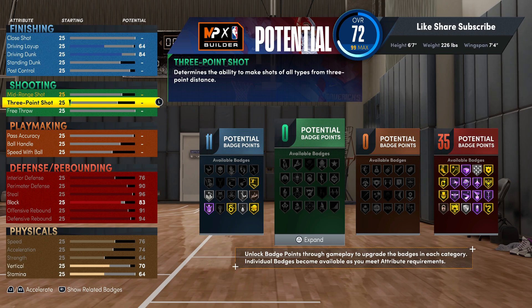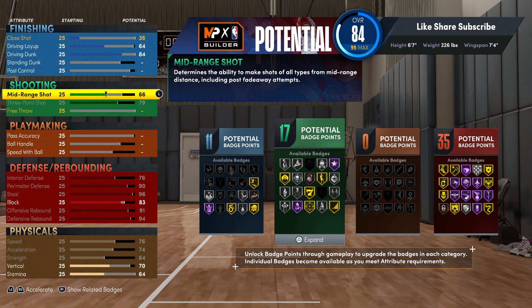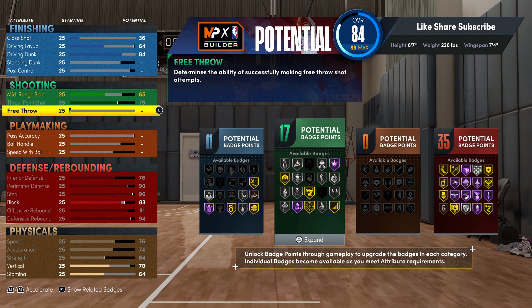We could go to playmaking first but we're gonna go shooting. We got 17 shooting badges — match your three-ball out so you're getting a 79 three-ball on this build. A 79 three-ball on a multi-position defender. I know we could get it up to 82 but we're getting 17 shooting badges.